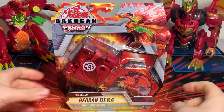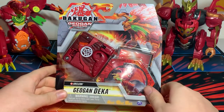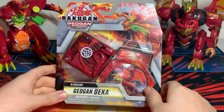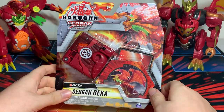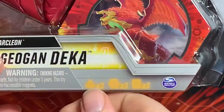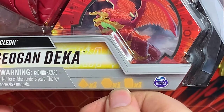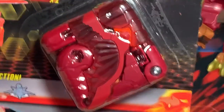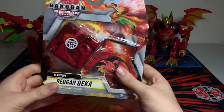Hello, my fellow battling brawlers! We are here today with another video, this time on another Geodeca Bakugan from the Bakugan Geogon Rising line. This one is the Pyrus Arcleon — one of Dan's main Geogons. It comes with one pyramid, one core, and one card — or one Geogon, one Dekacore, one card. Pretty cool.